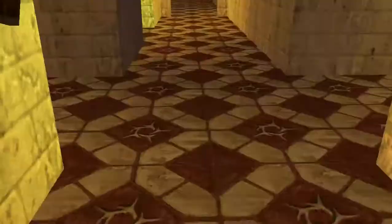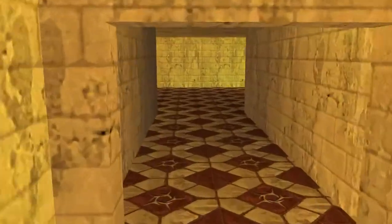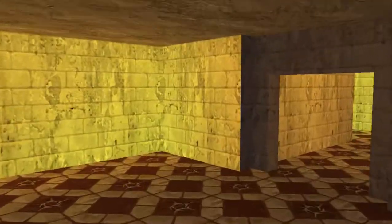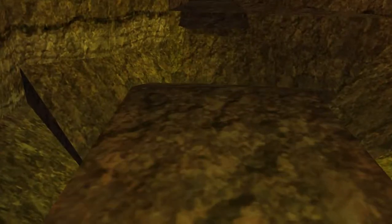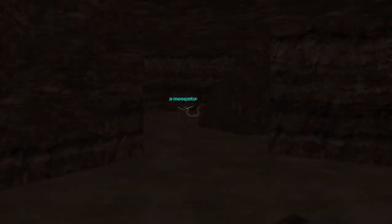Go down to the sewer. Drop into this pit. There's an invisible wall here — go through it.